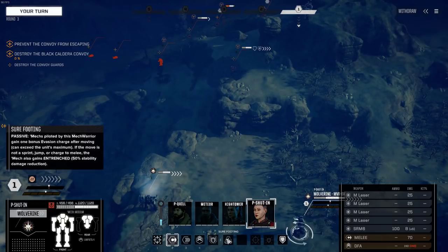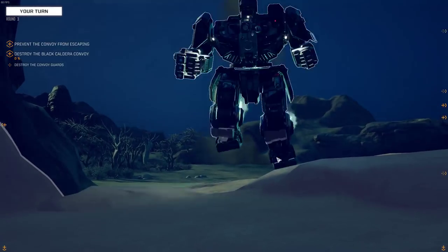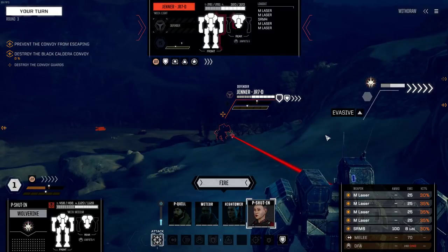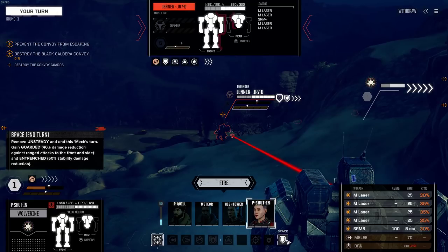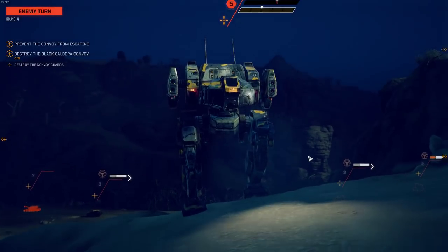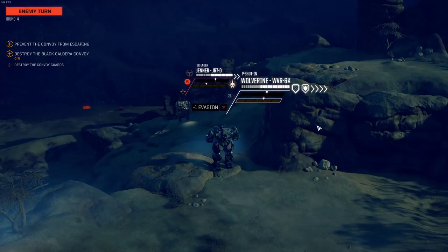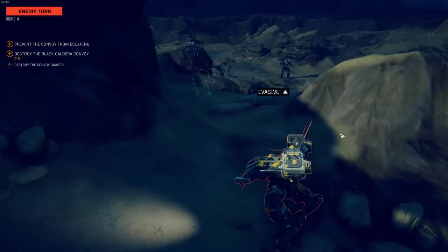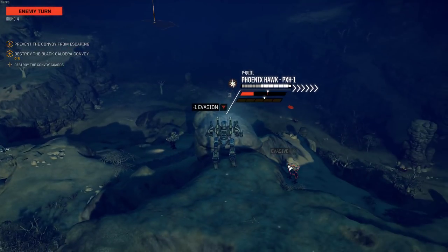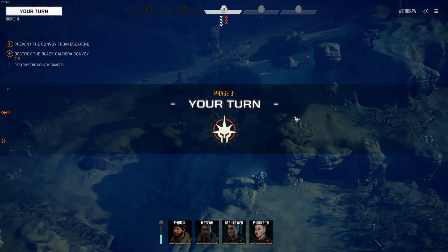Sure-footing — if I just move, I gain Entrench. Yeah, it's just stability. I'll do this for the evasion pips and get a little closer. We're still not in optimal range. That's a lot of heat. I think I'm just going to brace here. Even taking one shot doesn't make much sense because they're going to move so fast. Yeah, it's that Jenner that just moved anyway. And the brace saved us a little bit. It's good. Locusts — they have a lot of very fast defenders.